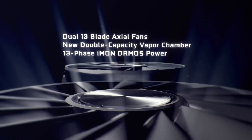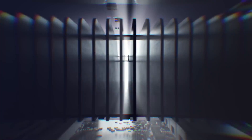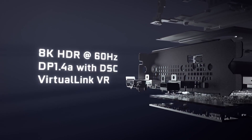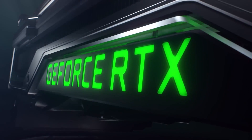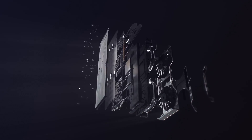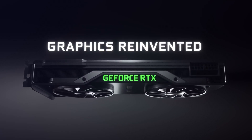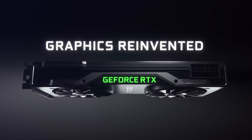The 2080 Ti Founders Edition is $1,200 — quite expensive. I was hoping it would be closer to the $800-$900 range, or even $700. There is also the RTX 2080, whose Founders Edition will be $800, so when regular partner models come out it'll probably be around $700. Then there's the RTX 2070, which isn't even available to pre-order right now and is priced at $599.